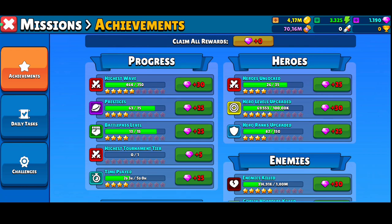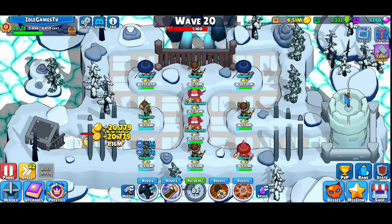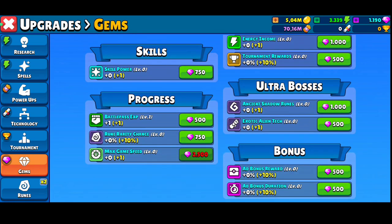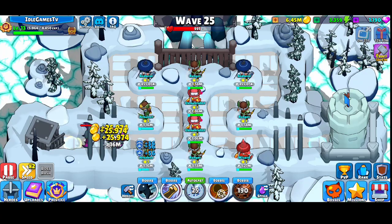Besides bosses, you have missions, achievements, daily tasks, and challenges that reward you with resources — most likely more gemstones. With gemstones you can do important upgrades. One of the most important things to buy with gemstones is the game speed upgrade, which costs 2500 gemstones and lets you play faster. Focus on getting that first.